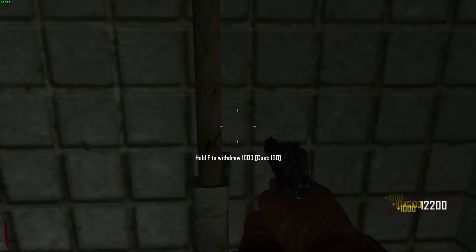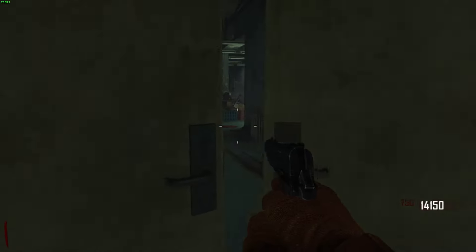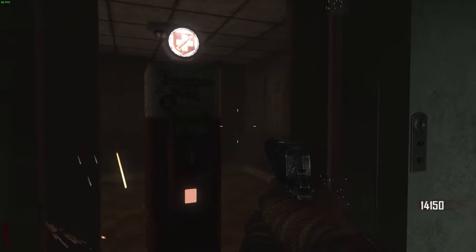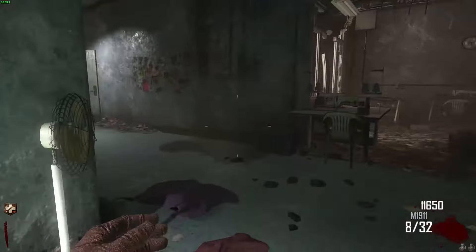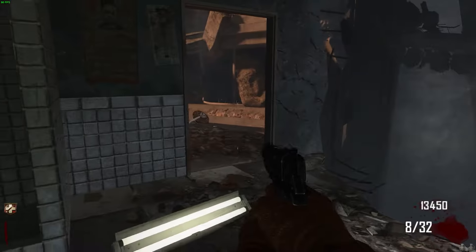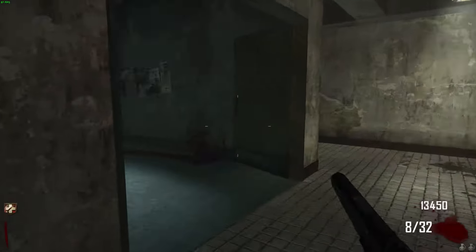I'm going to pull out 15,000. That should be enough to get us completely going. Jug right off the bat. Maybe we might need just a little bit more than 15,000 — I'm going to pull out that extra 2,000 there. Now we're definitely good.